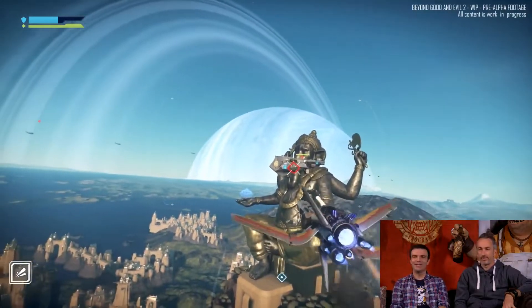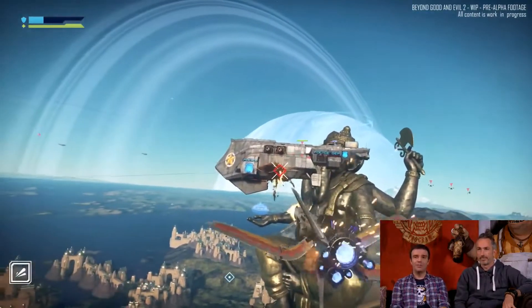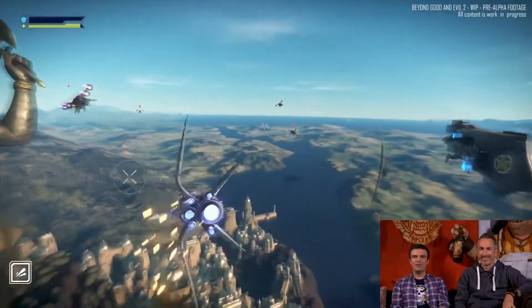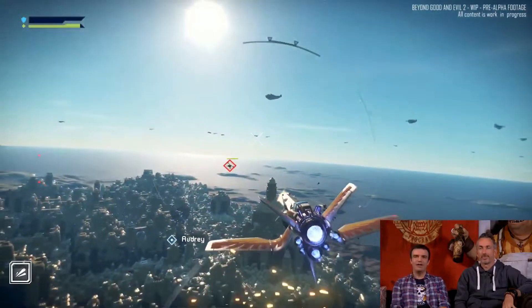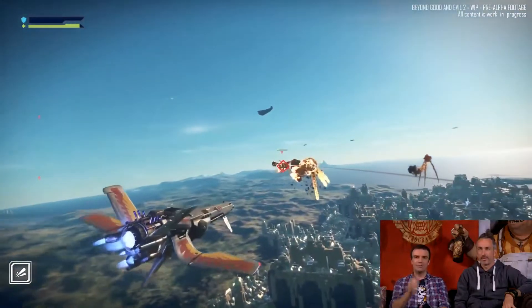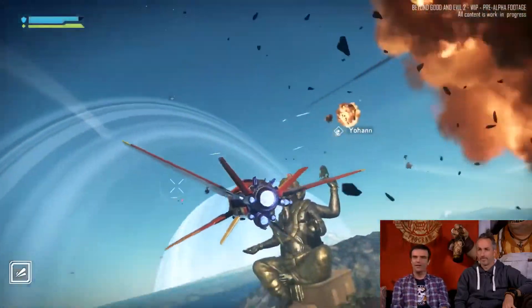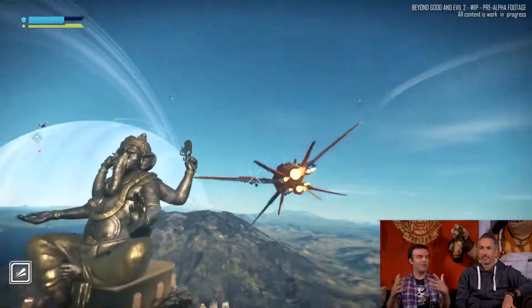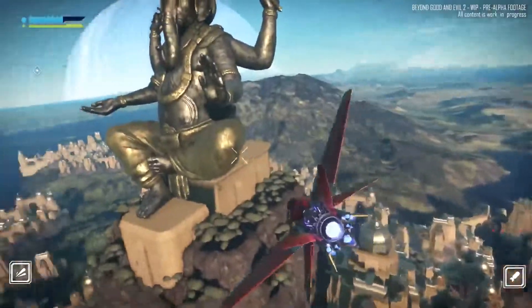Yoann has approached a bit too close to the big statue, which attracted the police — they're now attacking him. Audrey joins to help take some hits and fight the small police fighters. There's also a big frigate, but our two players aren't strong enough at the moment to take it down, so they need to deal with the small ships and try to escape. It's a pretty nervous dogfight.